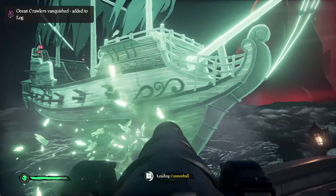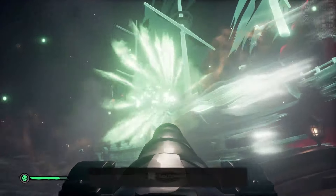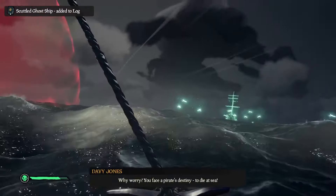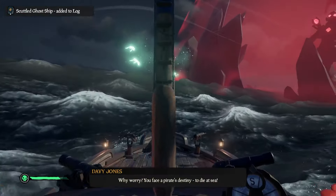Before I killed the final red statue, I decided to sink the 20 ghost ships just in case I wasn't going to see any more later. You get the Ancient Armada Achievement Commendation unlocked there, and that means you can go ahead and destroy the final siren statue.